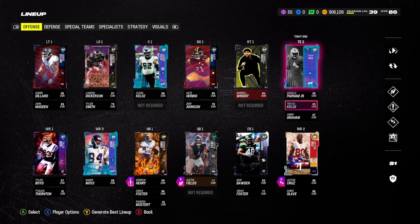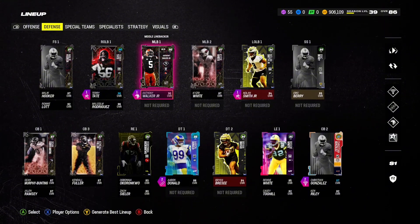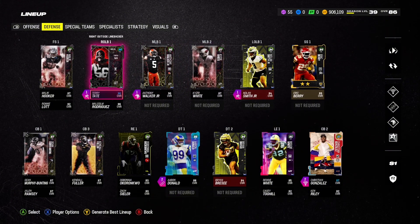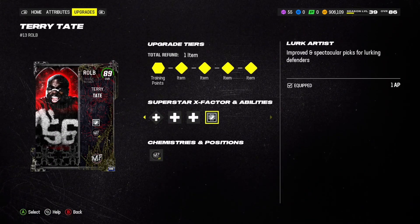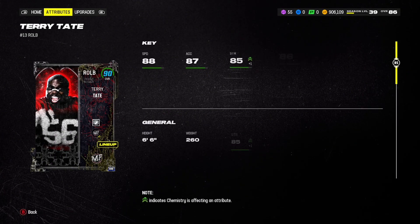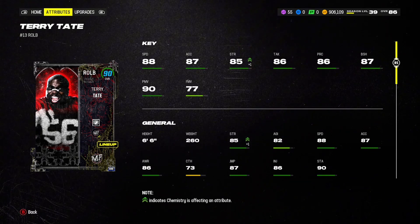The O-line is solid but I want to get some upgrades on those tackles desperately. Tight ends are great, no need to worry about those. Defense is pretty dang solid still. Anthony Walker has been a dog for me at middle linebacker, and Terry Tate coming off the edge has been amazing.